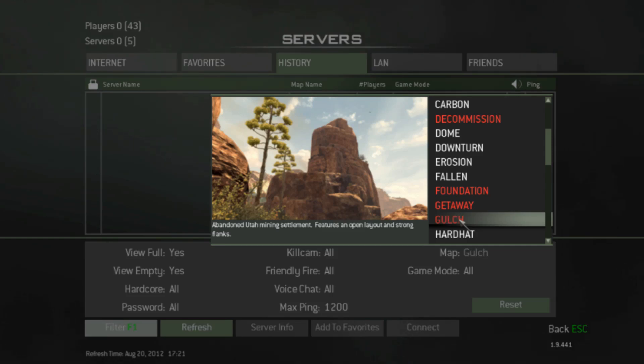So yeah, this is called Gulch. This is not available yet — it's coming September the 5th. The description says: abandoned Utah mining settlement, featuring an open layout and strong flanks. This map looks really, really good from the overview, and I really hope you can go inside the mines because I feel like that would be something cool to do.